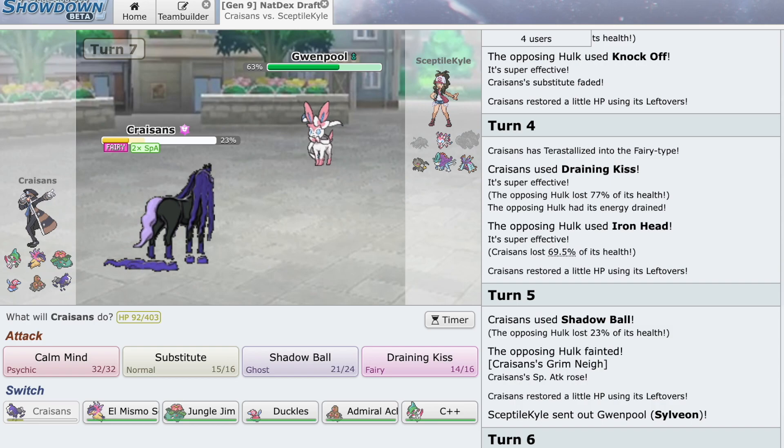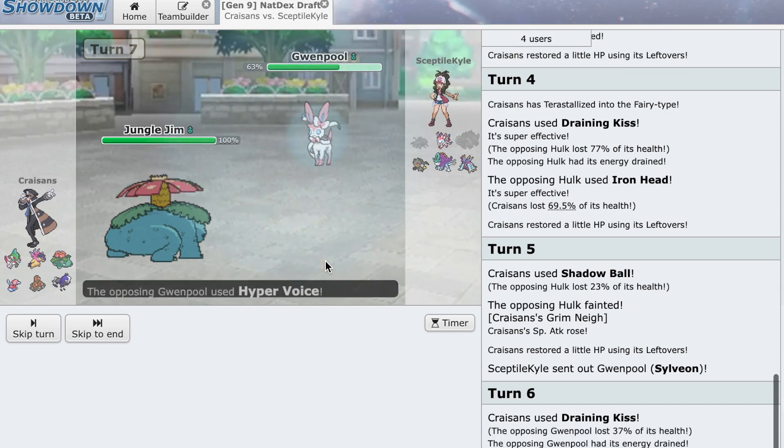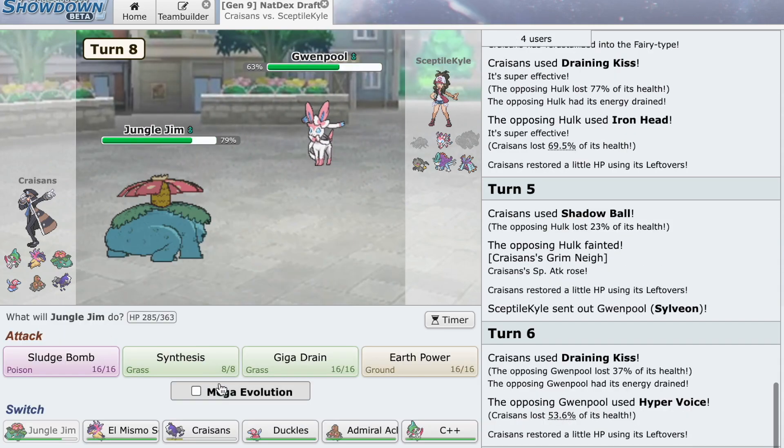So it did 53 — it's not Choice Specs. Actually, Draining Kiss did 37 so it's not Assault Vest either. Some other item. Yeah, so he's just max Modest. Okay, I can live with this.